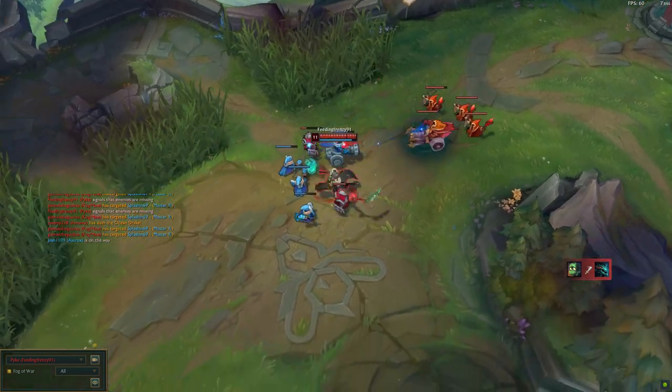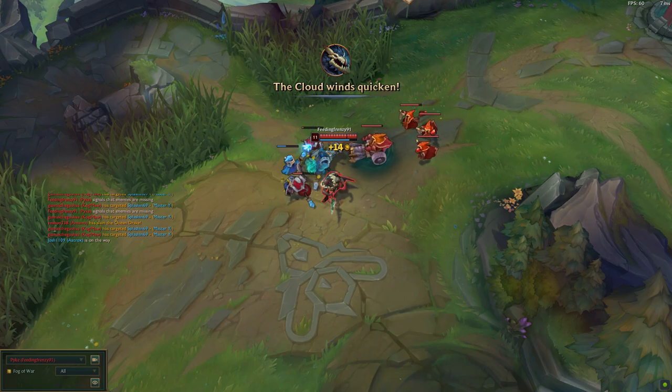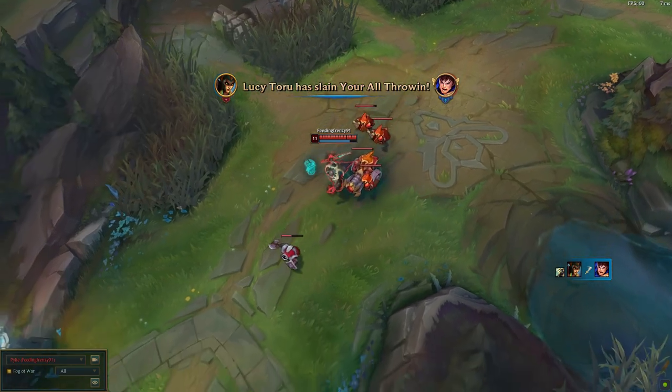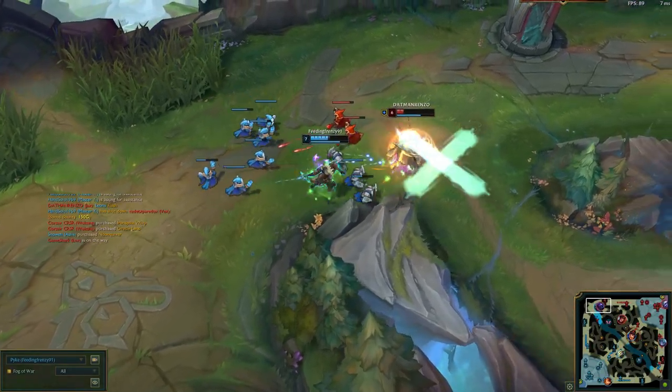Obviously you can roam to help out mid if you want. Once you get Hellbreaker and your mythic, you should be in a better position to actually take these champs head on. But until then, it's just poke and get back, poke and get back, and then when they get low enough, poke, maybe stun them, and use your ult.